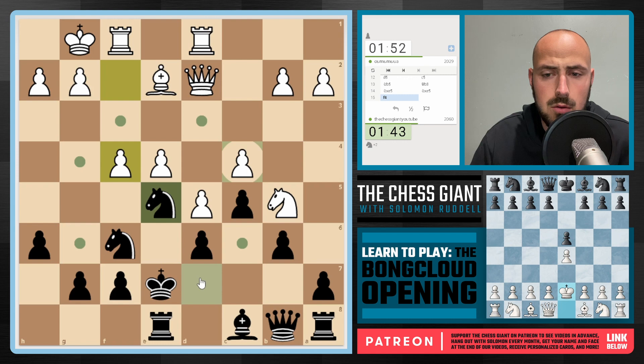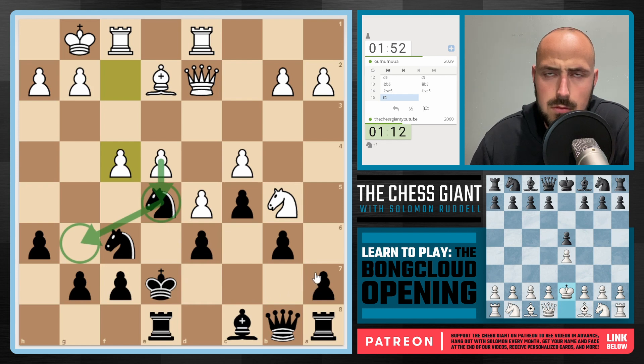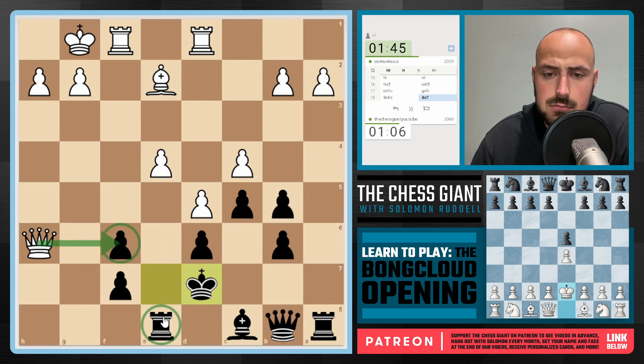f4 is seen. Knight takes e4 doesn't work because of Queen e3. It seems as if my opponent is really onto something here, because e5 is very dangerous. I'm not up two points of material — I'm going to play a6. Looks crazy, but I'm going to get a piece back. Now White is up a pawn; that actually may have been the wrong way to go about that. The Queen's going to capture on f6, or the Rook for that matter. I'm just going to hold on here with Rook e7.